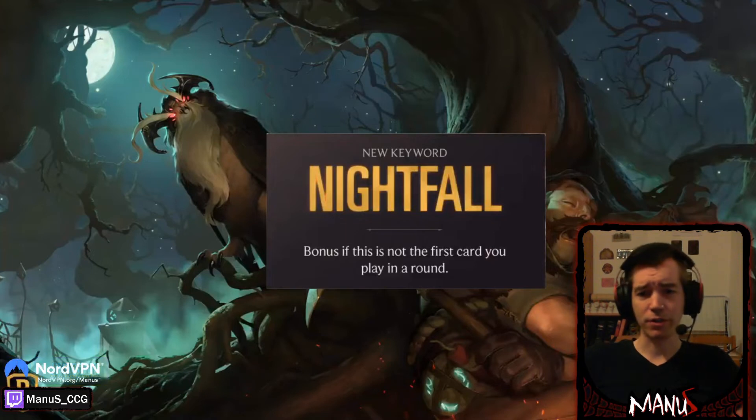Sapling Toss was a decent card but often didn't quite make the cut. But now if the Nightfall payoff is big enough, it seems like a good card to enable Nightfall, because it costs one, it is burst, and it's actually pretty decent.